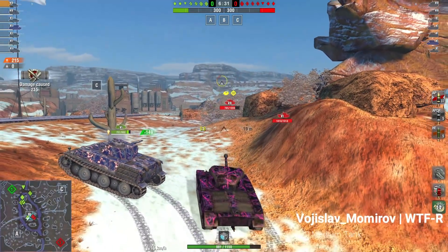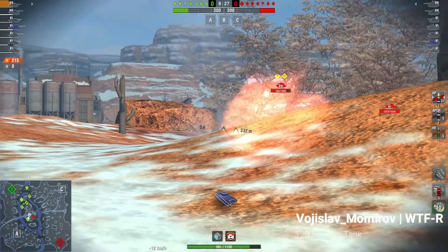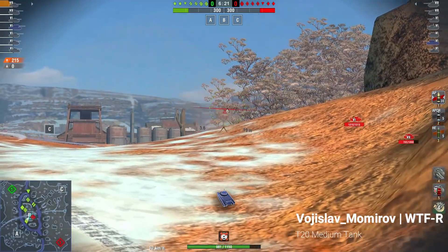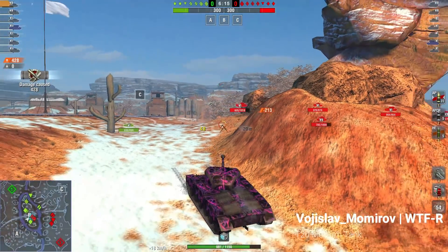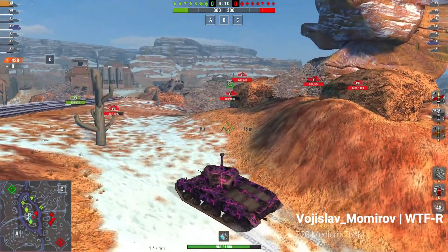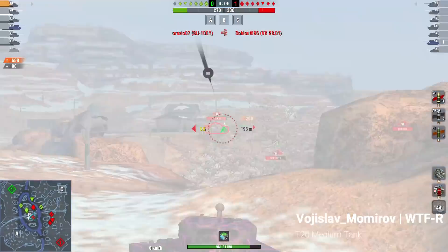Most of the mediums and lights you will be facing have 160 alpha, so if you shoot 225 then it's going to be all well and good. The drawback of this tank is that it's essentially a Pershing light — it has a 90mm gun. This was a precursor to the Pershing, one of the prototypes in the Pershing series from World War II.